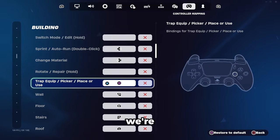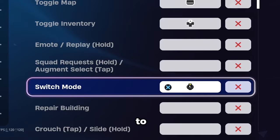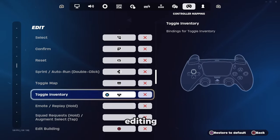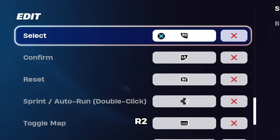Then for the building controls, we're going to have Toggle Map on touchpad, then our Switch Mode on Left Stick to maximize our movement. Then for the editing controls, we're gonna have our Edit Building on Circle, Select on R2, Confirm on L2, and Reset on R1.